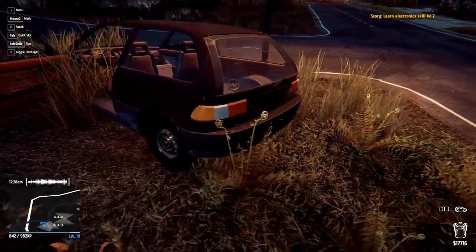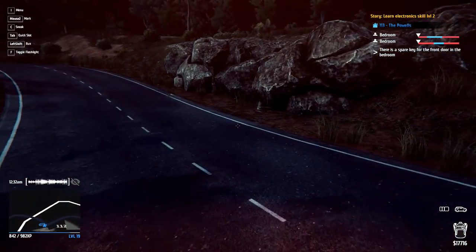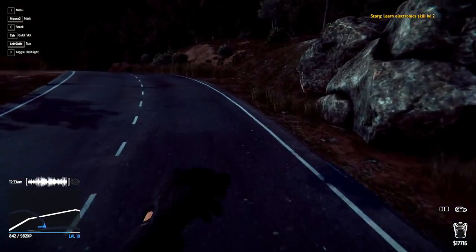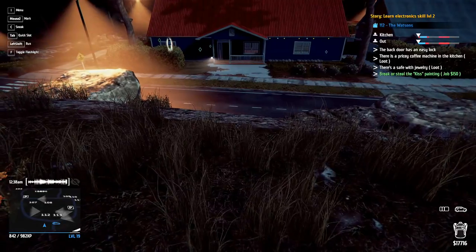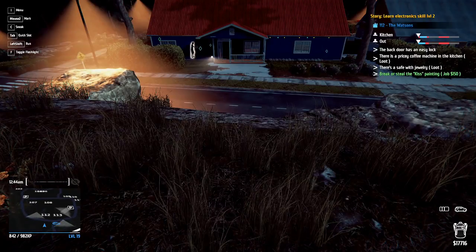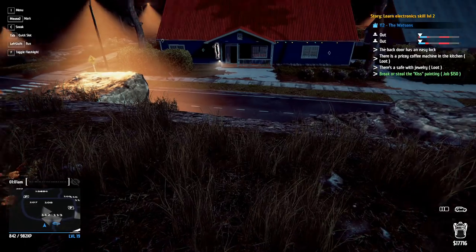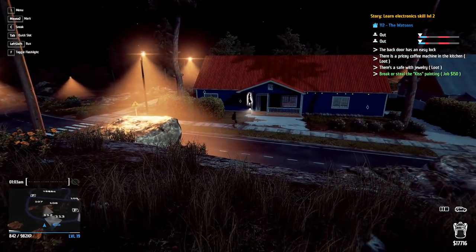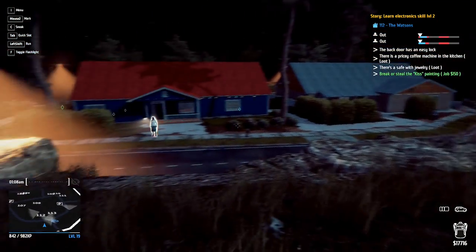We'll leave the door open and also open the boot so we can try and get that Kiss painting as well. We're going to go up over here opposite these houses. There's one person home at the moment and they will be home for another 20 minutes until 1 o'clock. At 1 o'clock they should walk out the door. There's also another person wandering along the street.